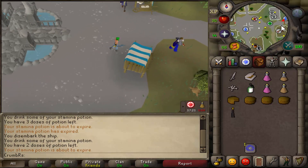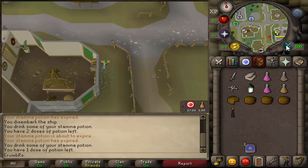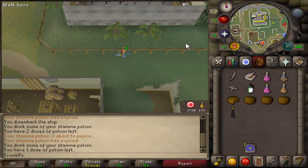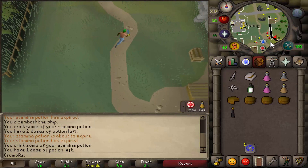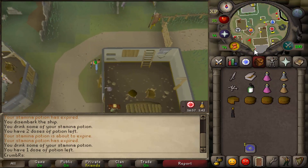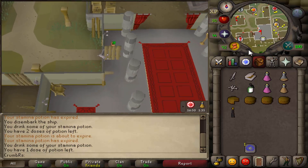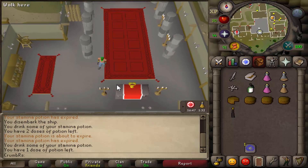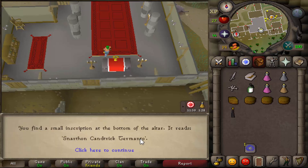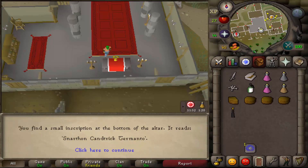Once at Varrock, run east past Aubrey the runecrafting master and into the little priest area — it's the same area where you do the rune essence miniquest. Once you get to the eastern bank, it's a little bit south from there. Once here, open the door, run up to the altar in the south part of the room, and right-click and hit check on the altar. It will give you three different words — these are random for everybody, so make sure you take note of them, take a screenshot, or write them down, as you'll need these specific words for the next part.